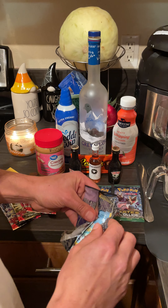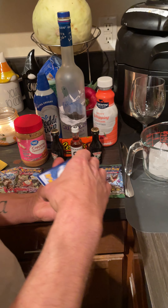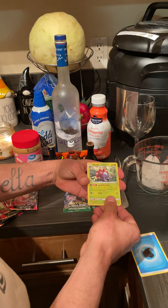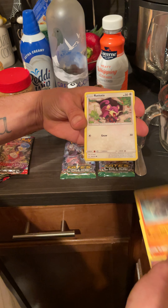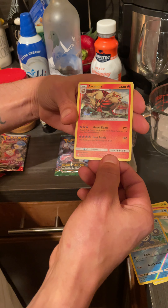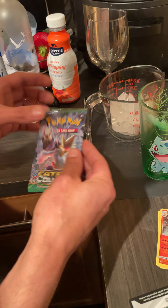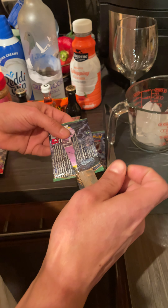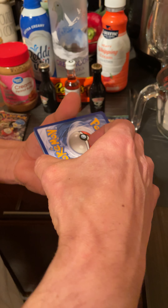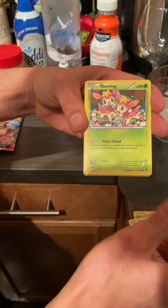Figured we'd get a couple older packs along with the newer set. Got a dog sneezing back there. All right — fire, water, a lot of water today, Gloom, Haunter, Squirtle. It's got a golden Alolan Diglett and just an Arcanine. Come on baby, show us an Alakazam — that's what we really want.